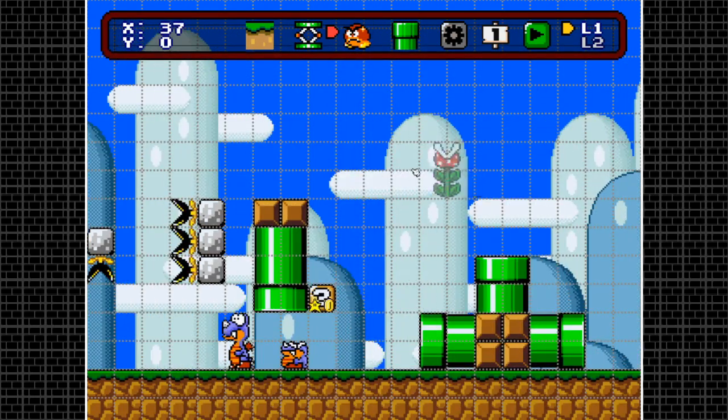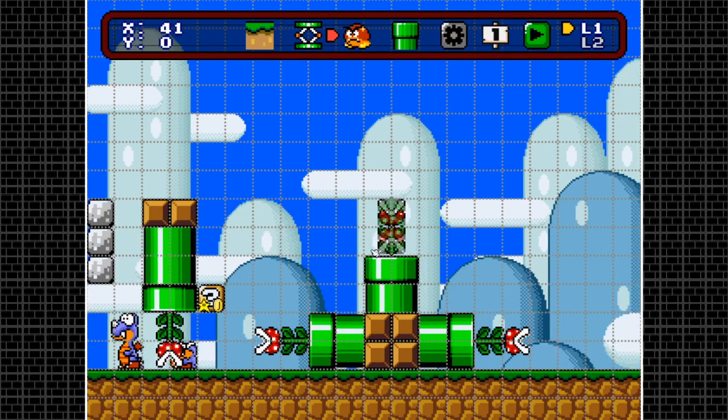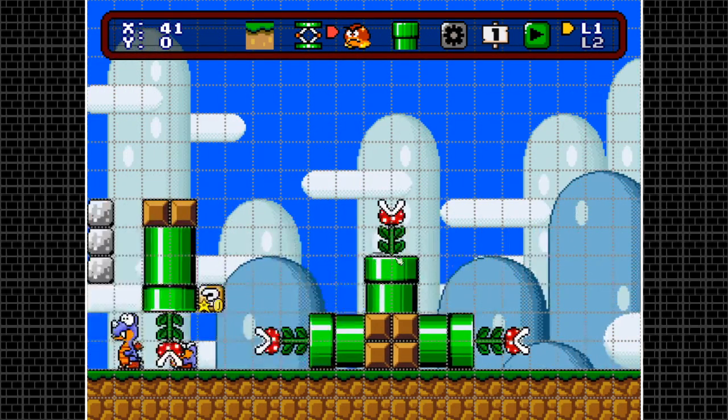Next enemy is the Piranha Plant. This one is easy enough to understand — no particular shift properties, just place them in four directions. I already built these pipes for the Piranha Plants to get some setup work done.